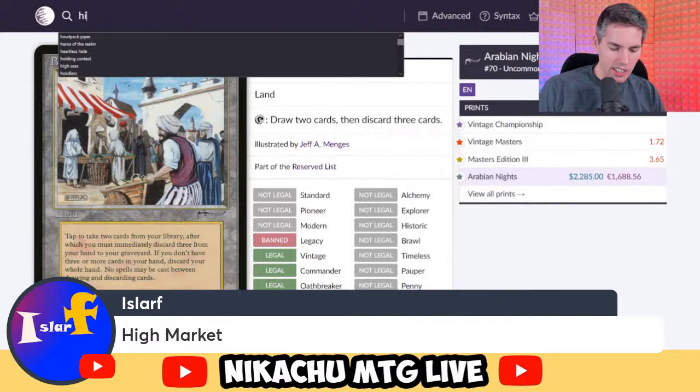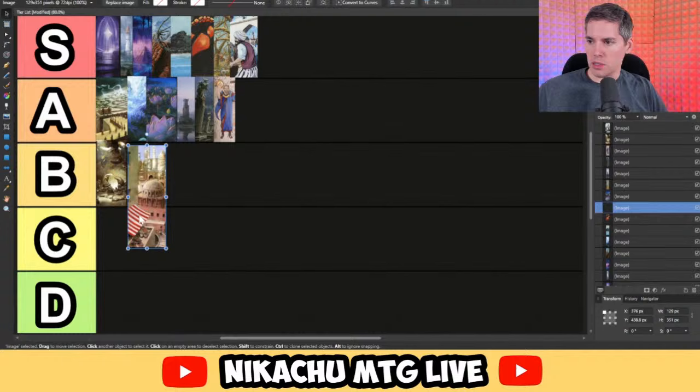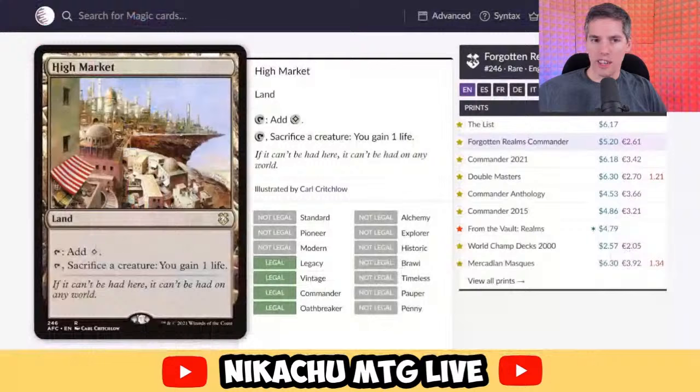Islarv with High Market. Tap to add a mana, and also tap and sacrifice a creature — you gain one life. Practically this card is sort of awkward. You could build a deck around sacrifice synergies and it doesn't cost any mana outside of tapping the land itself, and you gain a little bit of life. It's not a bad card, but it's not the most proactive powerful card. This is a very clear B-tier to me. It's a niche card — not every deck wants High Market. You would have to be really starving on non-basics or building your deck around sacrificing your creatures.